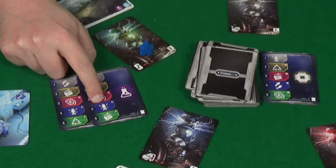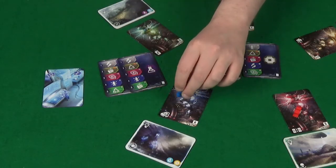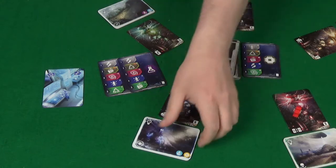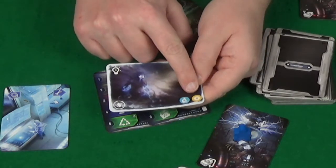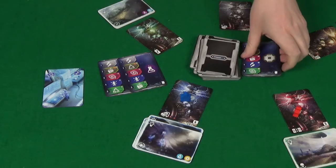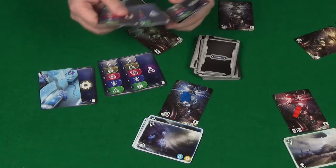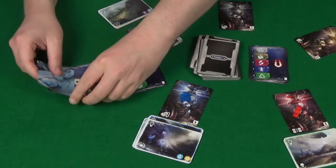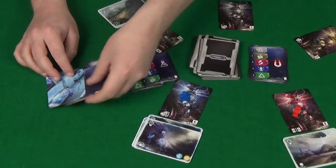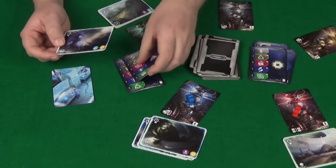Let's talk about close portal. The portal you can close is dependent on the location you're at. If I am at location four, I can close the top portal in location four, but to do this I must have tools, and the tools must match the symbols on the card. For example, there's a microchip there and a microscope. If I had those tools ready underneath my card, I could discard those tools to close this portal, if I played a portal close card as my action.